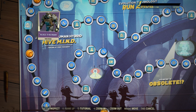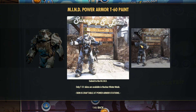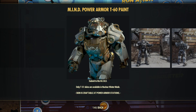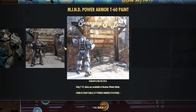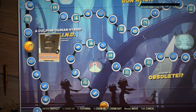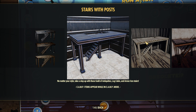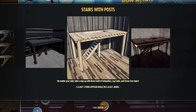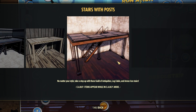Going down we have some legendary modules, the Mine T60 paints — and again it does have two different logos. I'm not sure why, but at this point I kind of think we are just getting both of them, because that would be the only way that makes sense. Going down we have 150 atoms, stairs with posts — and we have three different ones: the Armor Ace stairs, the log cabin, and the Guild of Antique stairs. Very cool — I actually like the Guild of Antique one the most with the little posts.